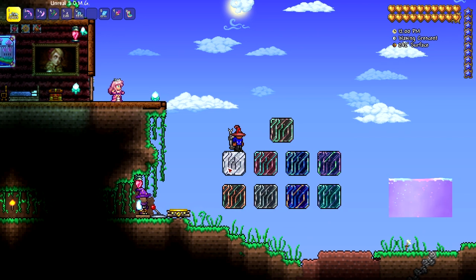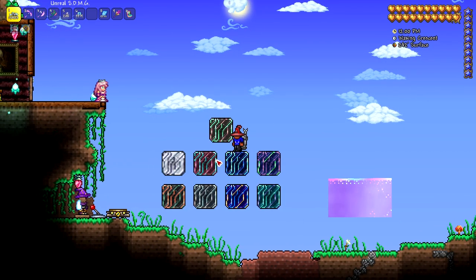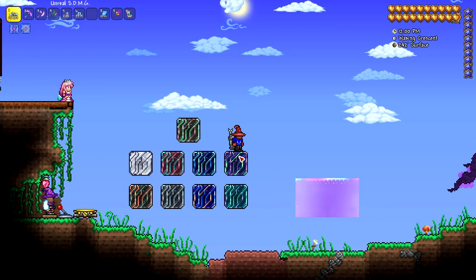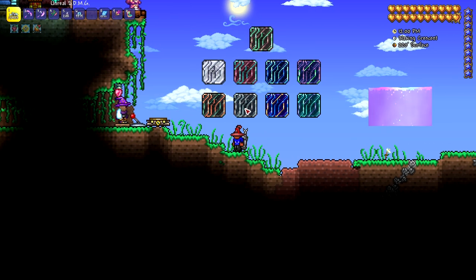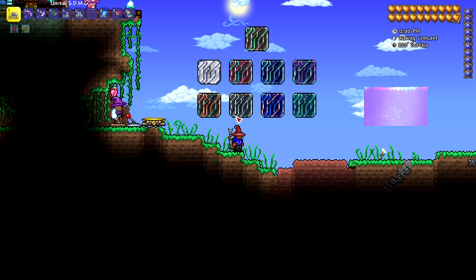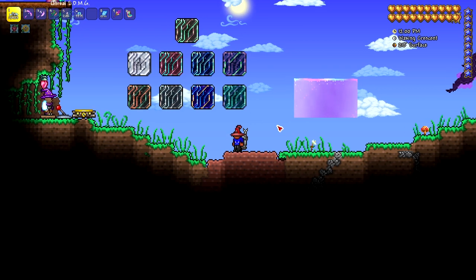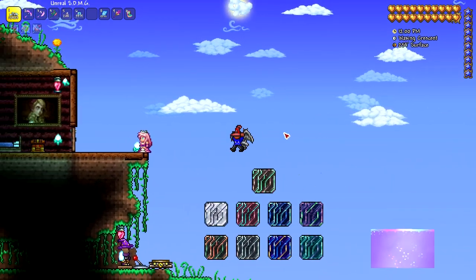I'll go ahead and explain each brick and which moon phase you'll need. Heaven forge: full moon. Lunar rust: waning gibbous. Astra brick: third quarter moon. Dark celestial brick: waning crescent moon. Cosmic ember brick: waxing gibbous moon — I apologize to all you astronomers out there for the pronunciation. Mercury brick: new moon. Star royale brick: waxing crescent. And cryocore brick: first quarter moon. So that is all of the variants.